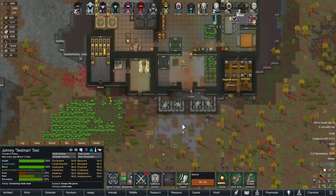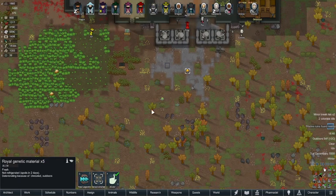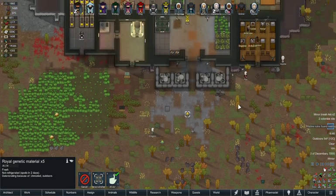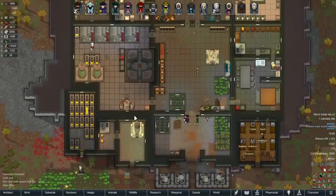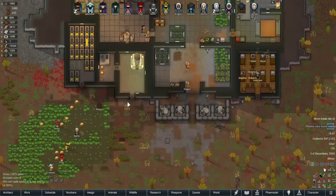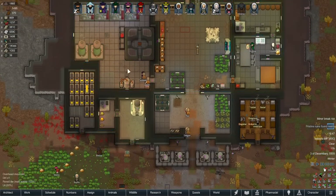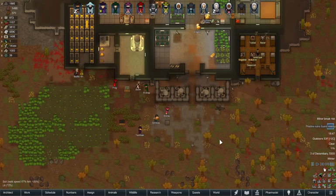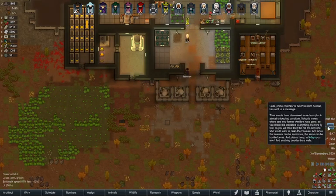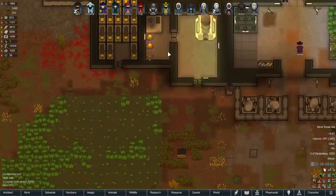We're still on empress evil difficulty. Let's get those moved into the cold area, and get batteries moved around because I want to put things in there. Alright, so we've got the genomes now.